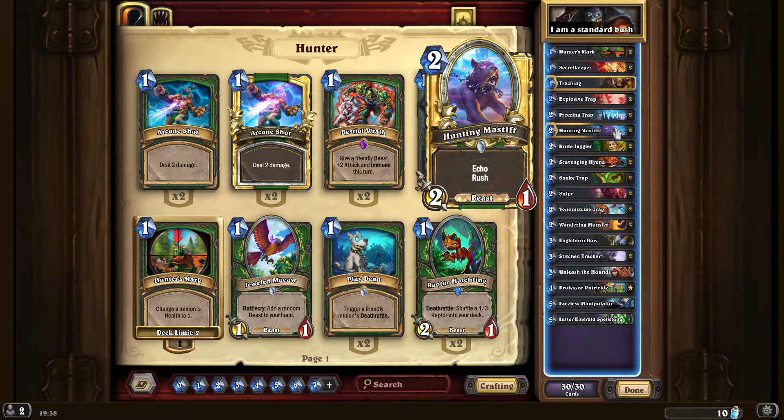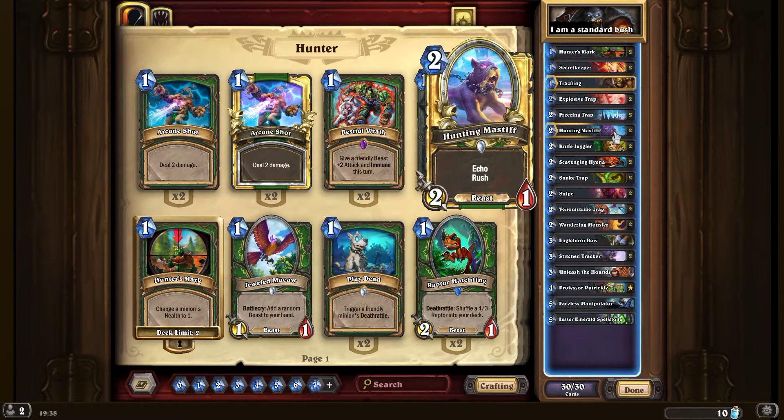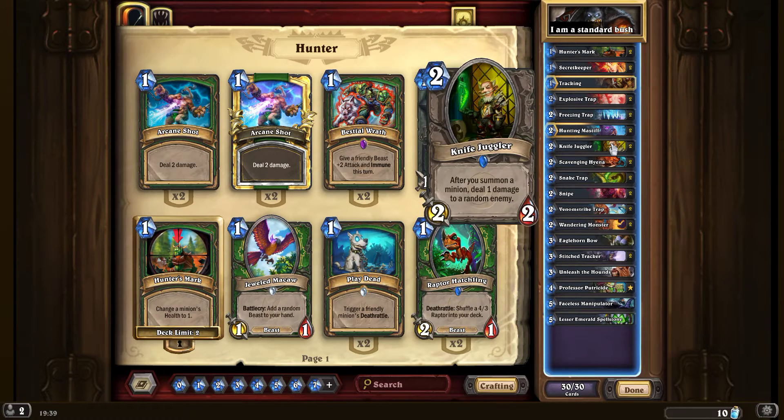We've also got hunting mastiffs as a new minion. This is very good if unleash the hounds doesn't come up or the enemy doesn't have many minions. It's a two-cost card, very small, but it's got echo and rush so you can take things down very quickly. Combined with scavenging hyena it still triggers the buff, so you can put down scavenging hyena and make a very powerful minion very quickly. It also works very well with knife juggler, because you keep summoning hunting mastiffs and it keeps doing one damage to a random enemy.